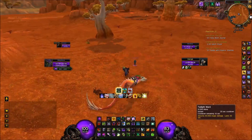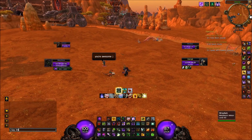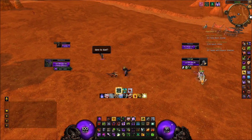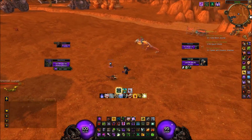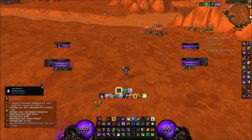And then you don't get damage, because Twilight Ward absorbs the damage. You can also use Twilight Ward to absorb a little bit of damage that you get from Dark Bargain, for example.